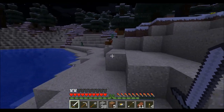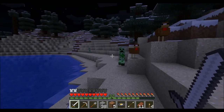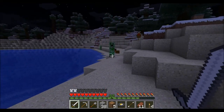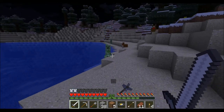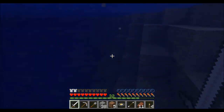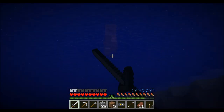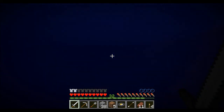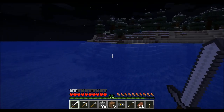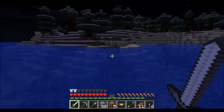I know that you can make beacons from the nether stars that the wither drops, and that they give you certain buffs if you're in a certain range of the beacon. I think what I want to do is have every building I make around the island have its own beacon — or at least different sections of the island — so that each section has different buffs associated with it.